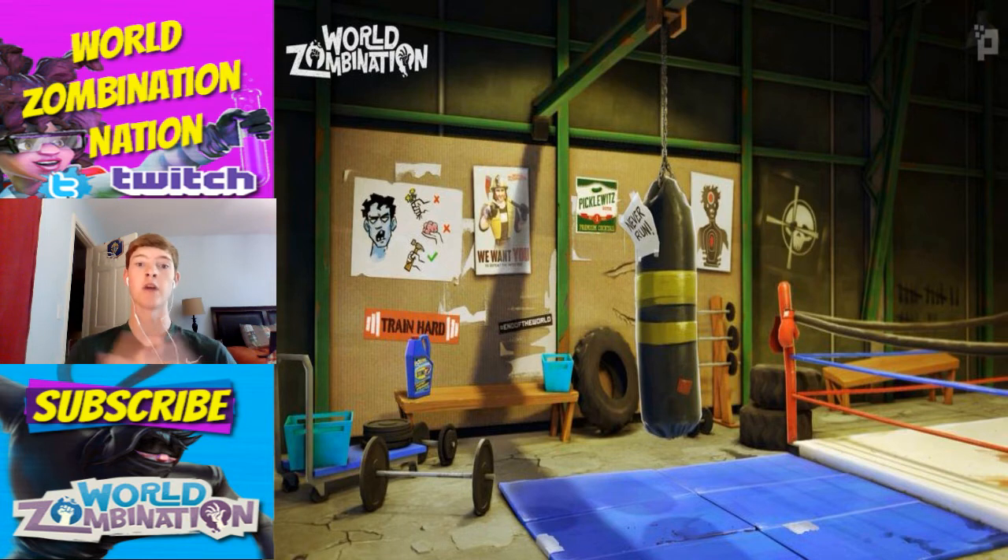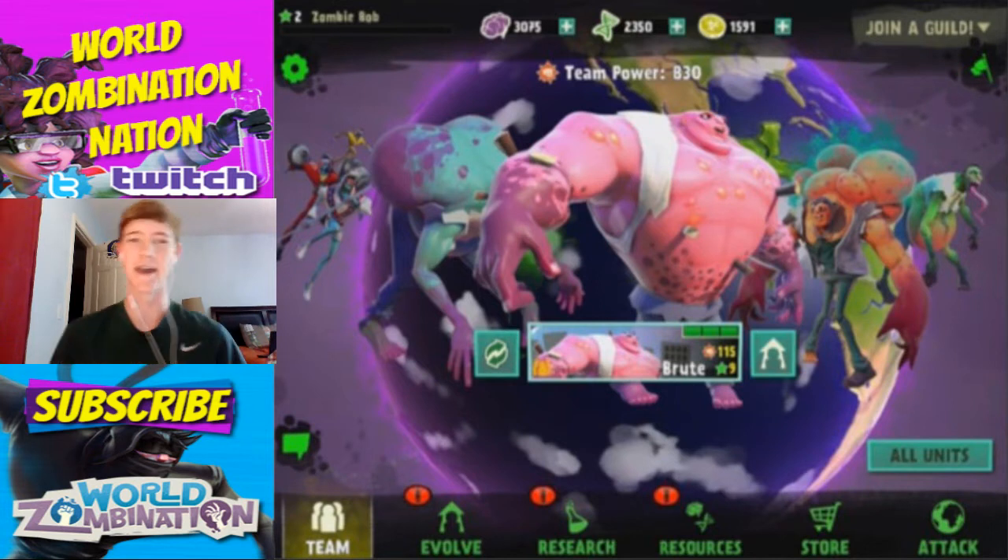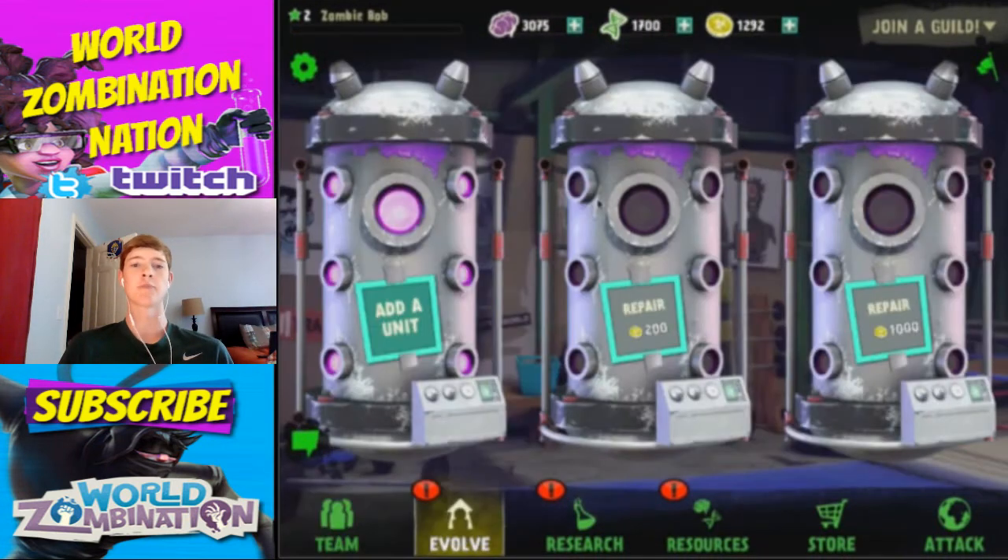Another thing we have here — I'll throw it up in a second — is the new UI. Not AI, not artificial intelligence — the UI looks sick. The new layout of the screen just looks absolutely phenomenal. I love everything about it: new colors, new fonts, new way everything's organized, new ways you get resources, new ways you upgrade. The new upgrading pods look absolutely phenomenal.